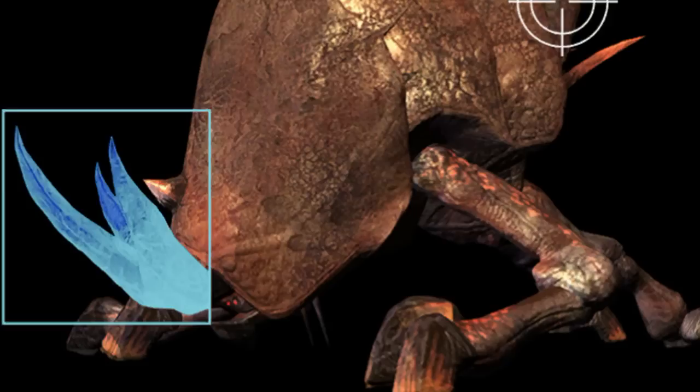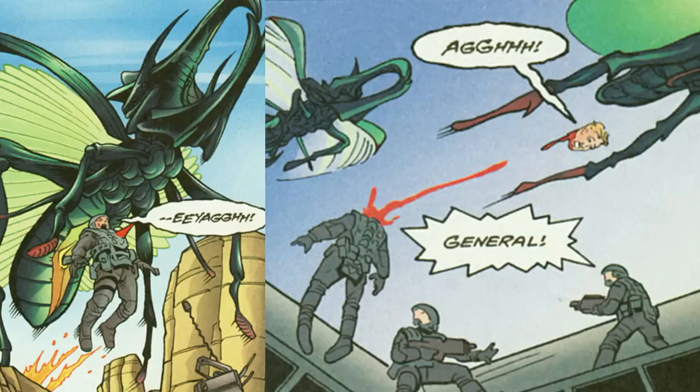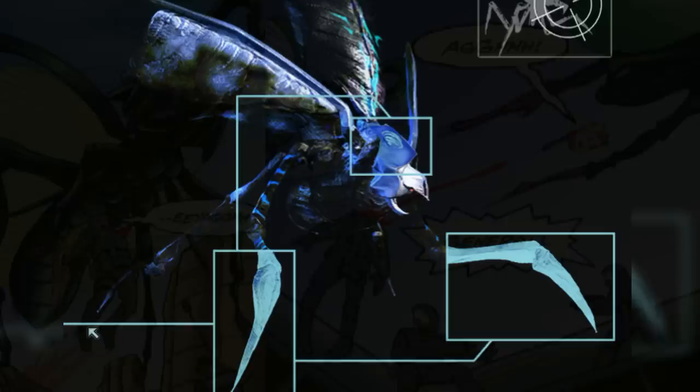Another one called the Rhino Warrior had a thick cast and a heavily armored head, and was used as a battering ram. The Hopper type was one of the few fliers and was very sensitive to radio frequency transmission. It would quickly fly and impale a target with its stinger, but its wings were also razor sharp, and they were seen to decapitate some humans.